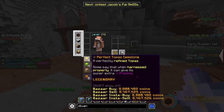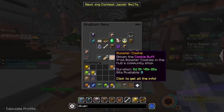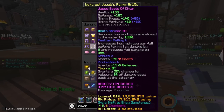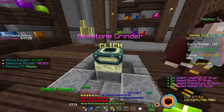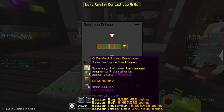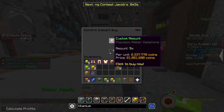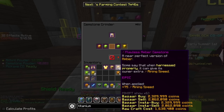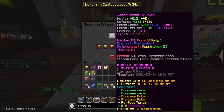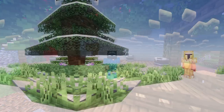I decided to buy four perfect topaz gemstones in advance, because I knew I'd need them for my Divan, and I just kept them on my Sorrow in the meantime. So I may as well apply them to the Divan set right now. I got it — the best mining armor set in the game.